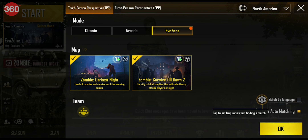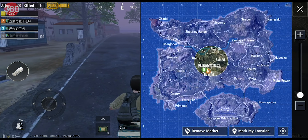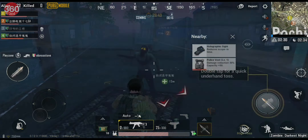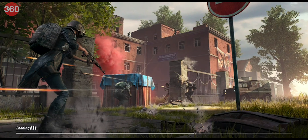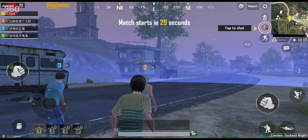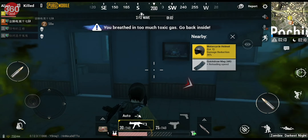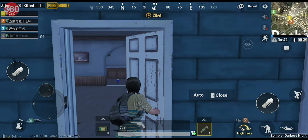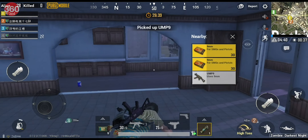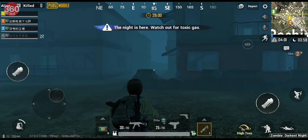The setup for Zombie Darkest Night is simple. You have to survive hordes of the undead, as well as stay away from toxic gas. All of the action takes place across the cramped confines of a section of the Erangel map, and is limited to 32 players in addition to zombies aplenty. You don't drop into the map as you would in a normal round of PUBG Mobile. Instead, you and three squadmates find yourself amidst zombie corpses and crashed vehicles. There's a short countdown period, after which you'll have to make a run for the buildings around you in a mad rush to acquire whatever gear and guns you can find before zombies, toxic gas, or other human opponents can kill you.